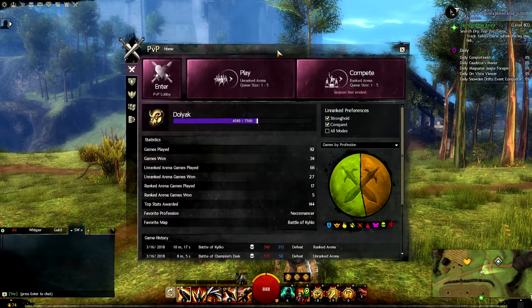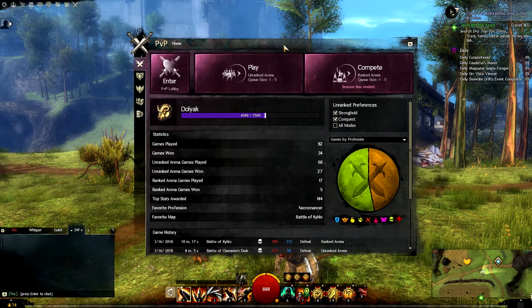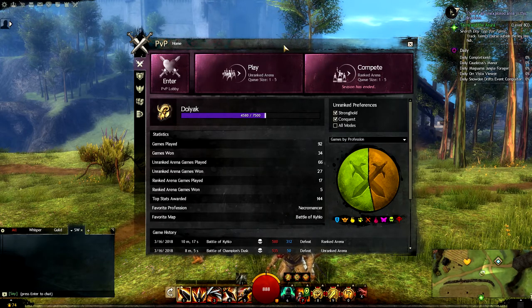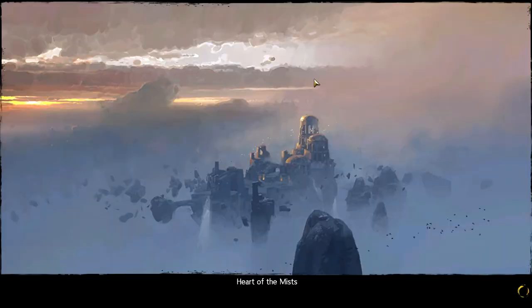And this is the PvP menu. There is an actual separate instance you can go to and travel to and actually walk around and talk to vendors regarding PvP stuff. And to do that you just hit Enter PvP Lobby and it'll take you directly to the Heart of the Mists, as you can see. And from here you can really do anything you can in a major city, or just wait for your game to start.